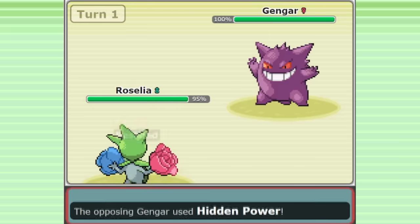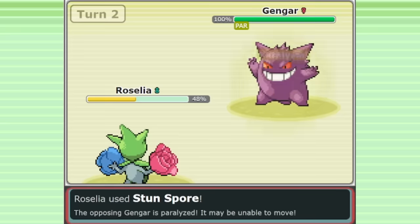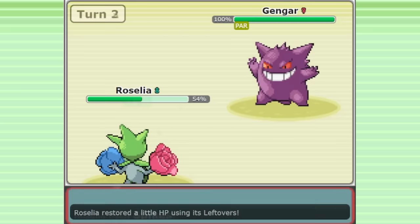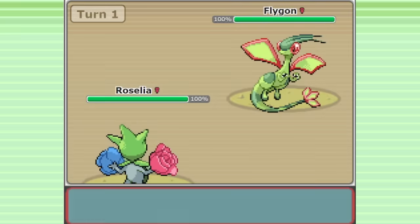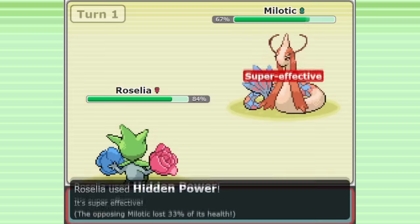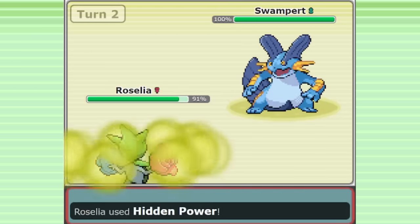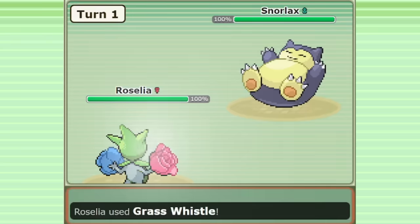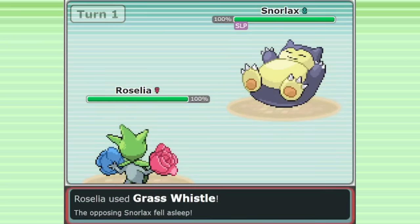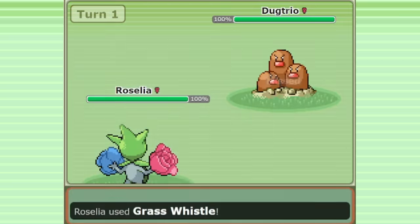In the final slot, many players choose Stun Spore, a paralysis-inflicting move. This move only has 75 accuracy, unlike Thunder Wave, which is unfortunate, but it's still a very high-value status ailment, and it has the benefit of working on ground types, unlike Thunder Wave. Other options include Hidden Power Grass, which hits decently hard off the base 100 special attack, and can threaten enemies like Swampert and Milotic. Another option is Grass Whistle, a very inaccurate sleep-inflicting move, but this is pretty rarely seen — it's quite inconsistent, and Roselia is a bit too frail to use it effectively.